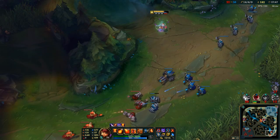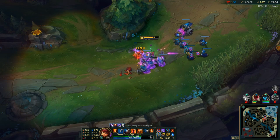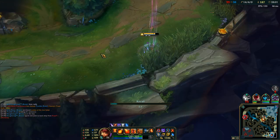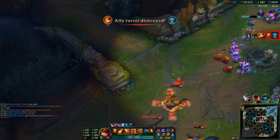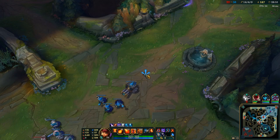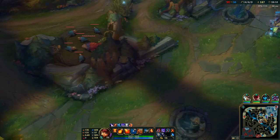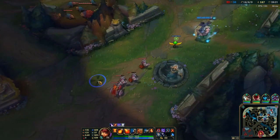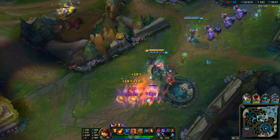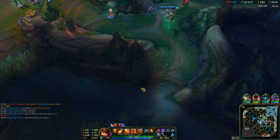Then here I decided to clear the wave where I should be going mid to help. Since three of my team are dead, they're pushing mid tower and probably would have got it anyway. So I just cleared the wave and backed, because I wanted to have enough money for my Void Staff. Now that I've got Void Staff, anyone that builds MR — like Leona, Warwick, even Tryndamere could get a Hexdrinker — they're likely to build MR at some point. So I just get an early Void Staff. You don't wanna wait for them to build all of their MR items and then build a Void Staff. You want to get it early because you know they have to build MR since I'm so fed.